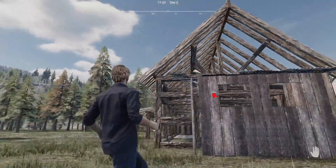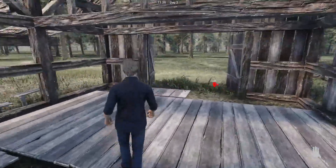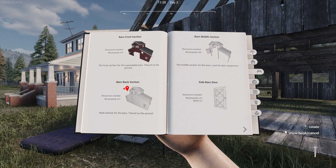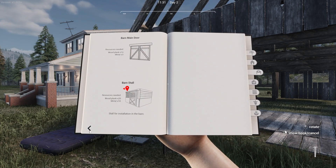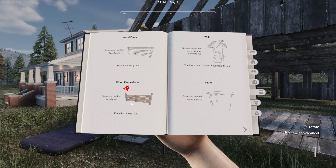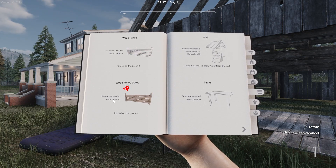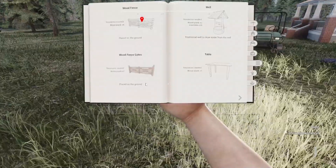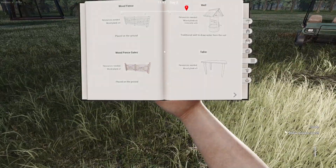Okay, can I restore this building? I kind of like the derelict look to be honest. Let's have a look at what we can build — we've got barn front, barn middle section, barn back, and barn stall. So it looks like the barn is going to come in three pieces when we build it. We've got new wooden fences as well. Seven planks, four planks — not massive. Is that a gate? Oh it's a gate!